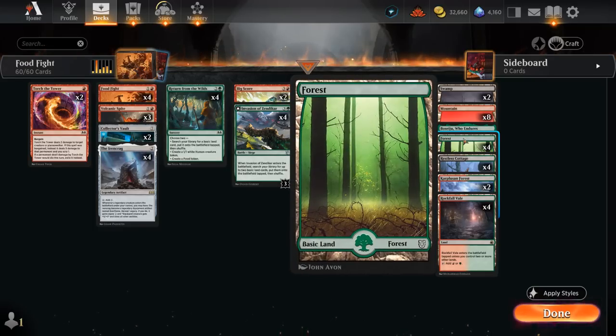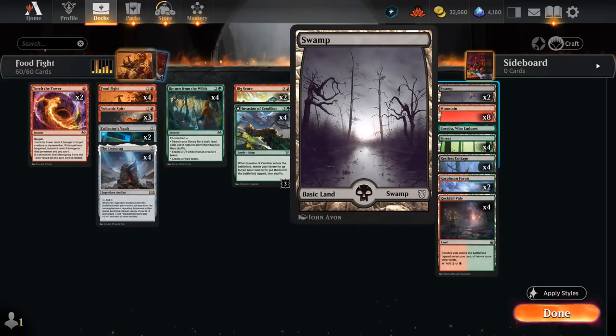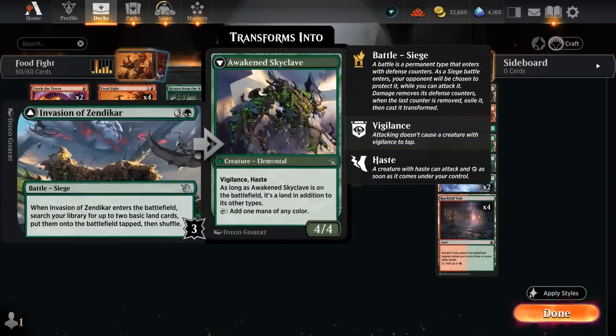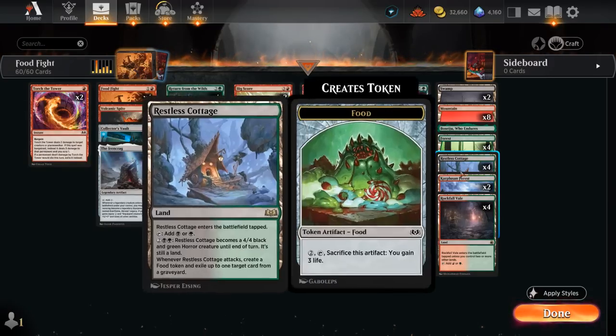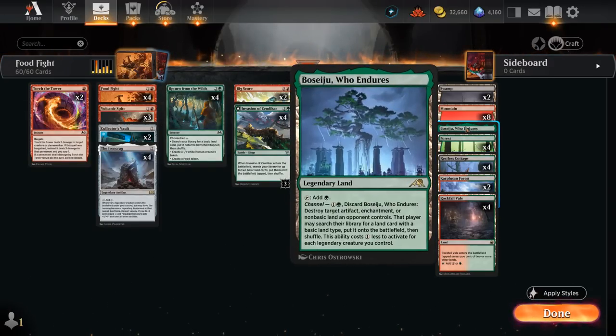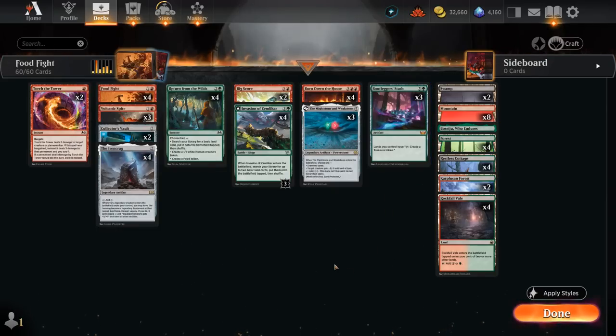The rest of our mana base has a few additional red-green dual lands for mana fixing and plenty of basics to find with Return from the Wilds and Invasion of Zendikar, including two swamps to activate Restless Cottage. Despite only having six black sources in our mana base, we still have treasures and our Return and Invasion to help find those swamps. Boseiju can also help deal with opposing enchantments that might be trying to get rid of our Food Fight or Bootlegger's Stash. So that's our deck — let's jump into some games and see how it does.